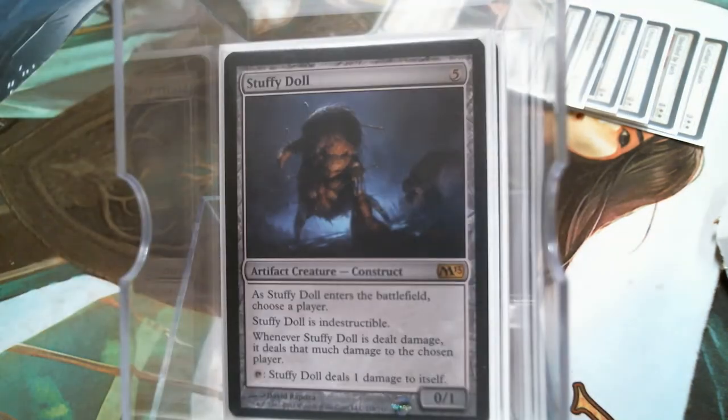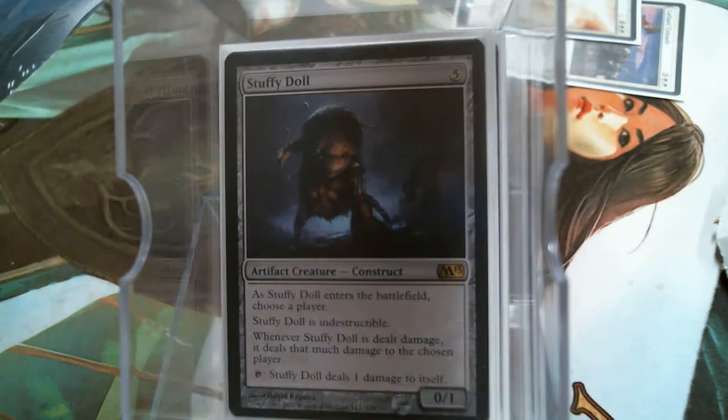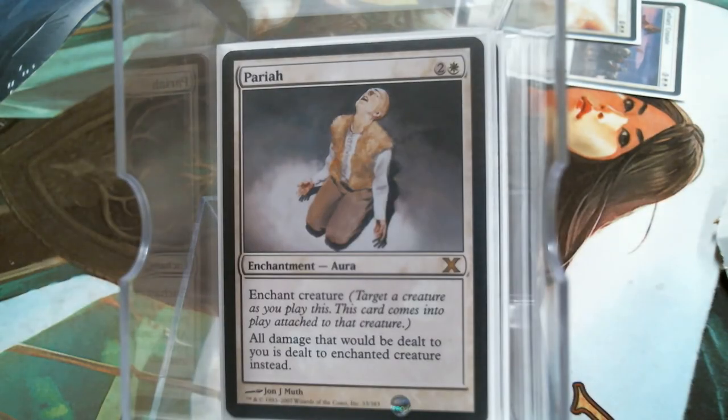Stuffy Doll shares Indestructible. Indestructible doesn't come around a whole lot, and Stuffy Doll is pretty neat. Because of that, I'm running White, so I had to run the Pariah with the Stuffy Doll to get that little shenanigan going.